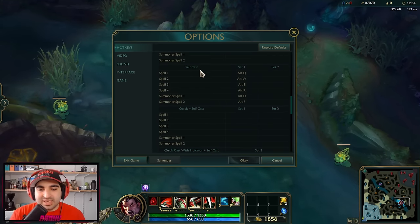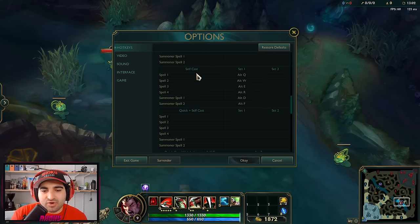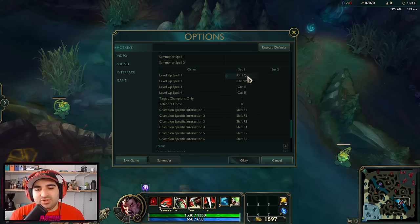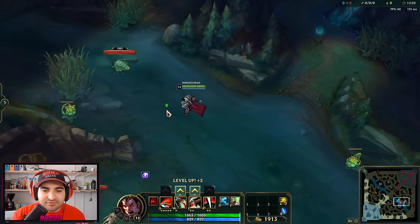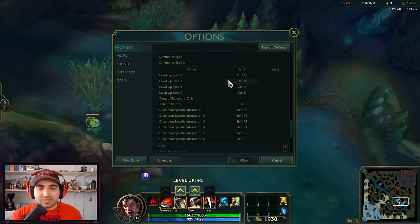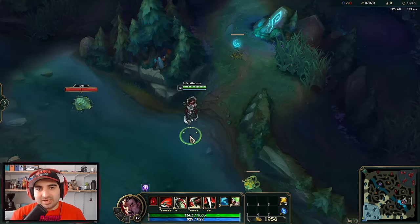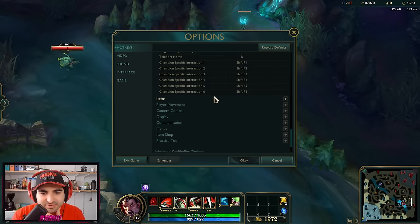Self cast quick cast targets the ability on yourself, like a heal, but most champions don't have this so you don't need to worry about it. Now, here is a big thing most players aren't even aware of: the default game has it bound so you can level up your abilities without clicking them. Most normal players click to level up one by one, but if you're in the middle of a combat situation, you want that level-up power spike as soon as possible. The default hotkey — Control plus the ability key — is good enough. So Control+E, boom, and you level up immediately instead of bumbling around clicking.